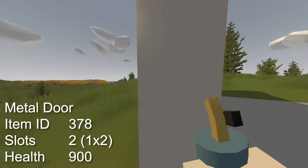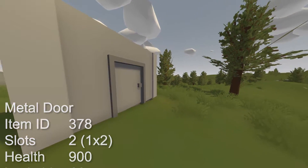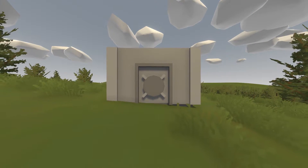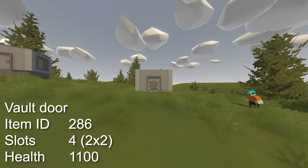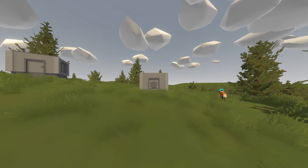The metal door has an item ID of 378, it takes up 2 slots in the inventory, has a health of 900 and is fully lockable. As an exception for this material we have the vault door, with a slight health gain from the normal metal doors and they look cool, which is a plus. With an item ID of 286, it takes up 4 slots in your inventory and has a health of 1100, giving it 200 more than the normal door.